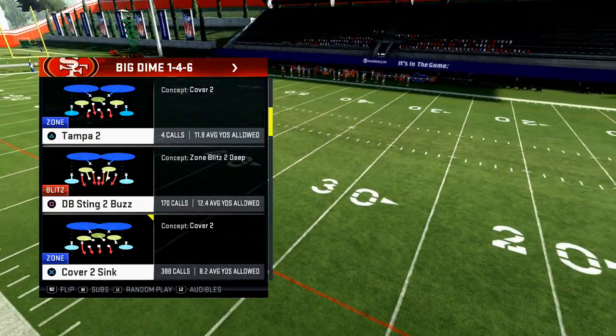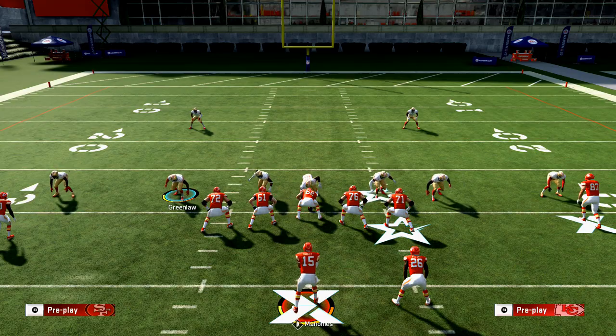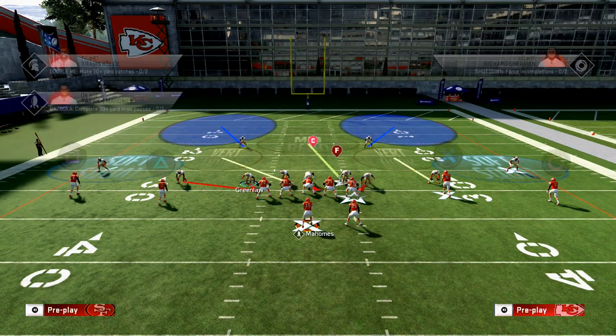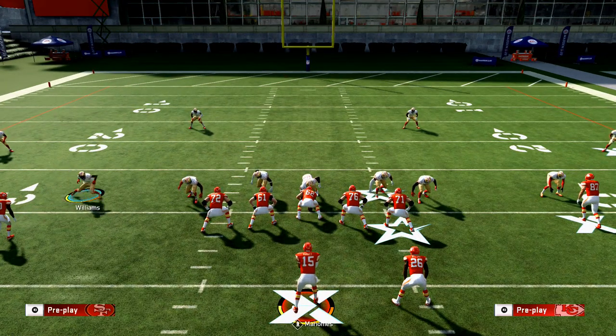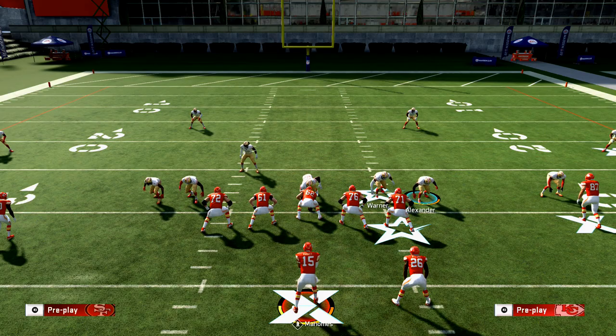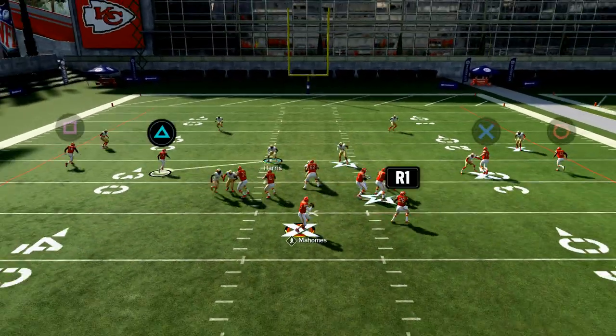The play you want to call every single play is DB Sting 2 Buzz. You're not going to run this play as-is — instead, hit Square and L1 to audible to Cover 2 Sink. Then you're going to baseline right, and slide this corner Williams in off the edge. The last thing you do is click on Harris, move him inside, then click off — he'll move back out. That's your user player, and that's the blitz. Very simple.